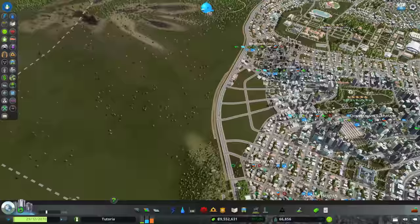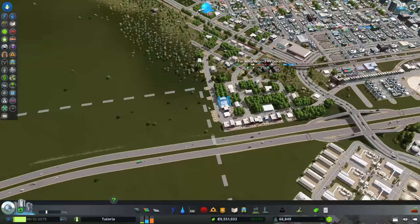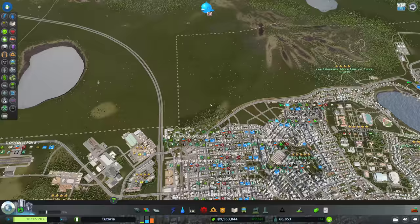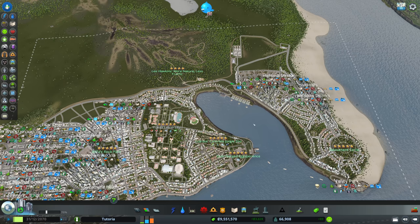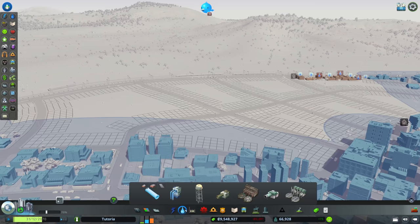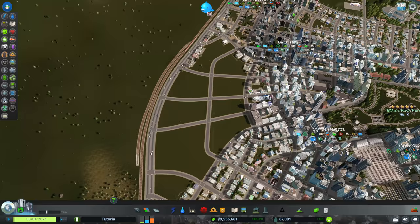We've got a bunch of limitations: Lee Hawkins' 'More Nature Less Traffic' park, a rail line carefully placed in previous episodes that's now in the way, and we need to connect to a tile we don't own yet. We're still going to do more with the DLC — we have the Central Park and want to connect it to this area, filling in with more Green Cities neighborhoods and water pipes under the road.